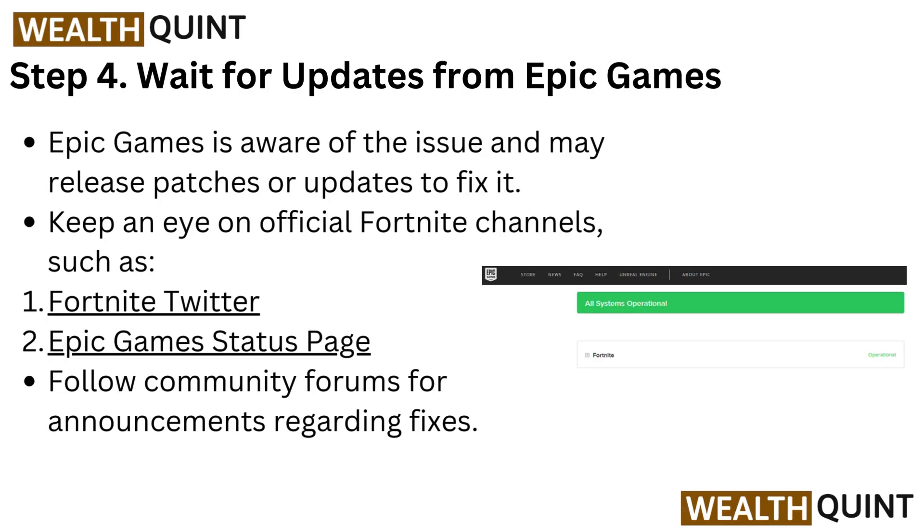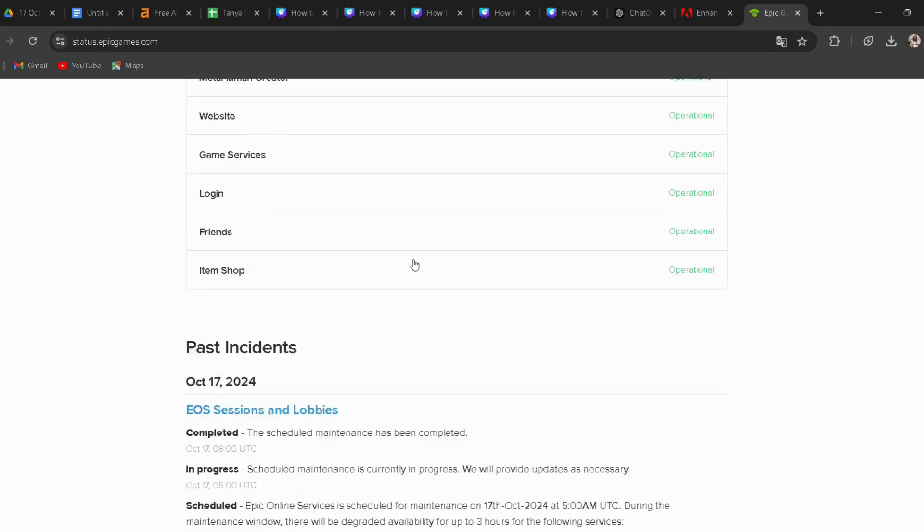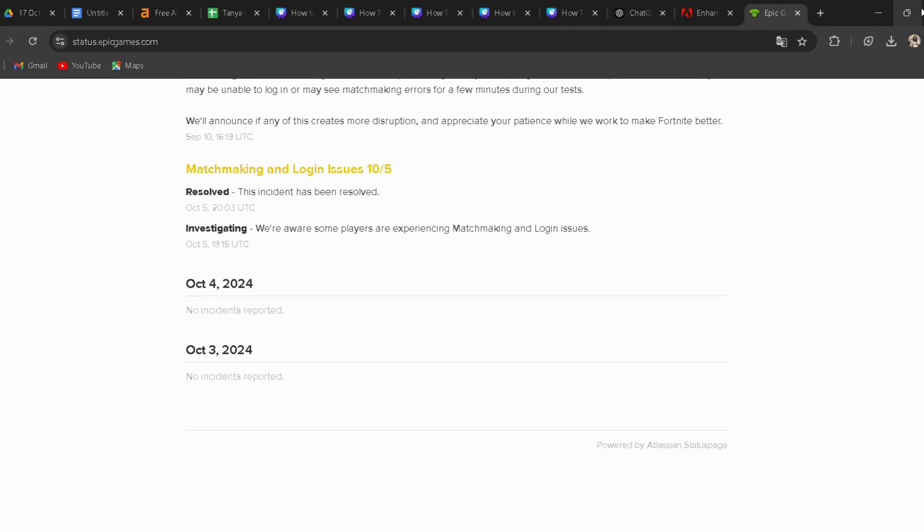Step 4: Wait for updates from Epic Games. Epic Games is aware of the issue and may release patches or updates to fix it. Keep an eye on official Fortnite channels such as Fortnite Twitter and the Epic Games status page — I have both links in the description. Also follow community forums for announcements regarding fixes.